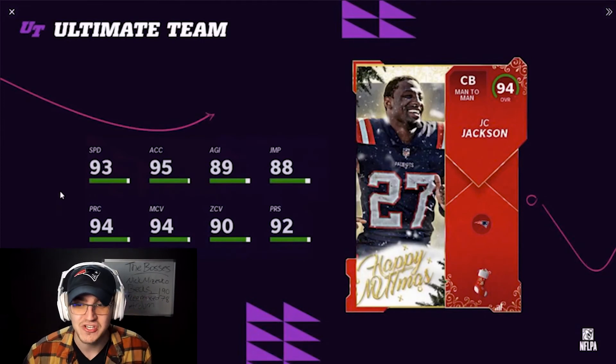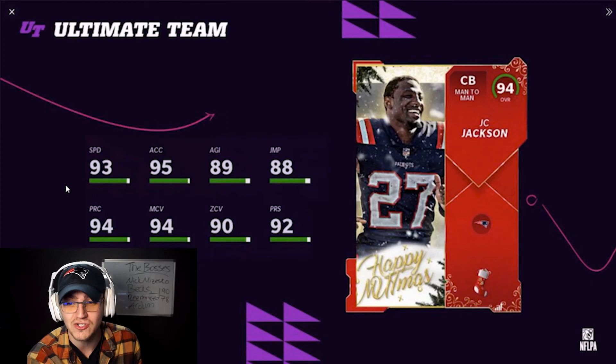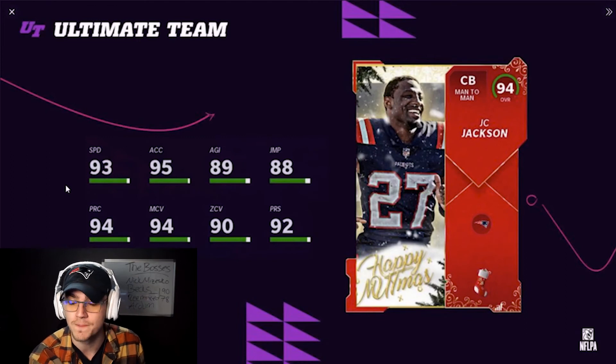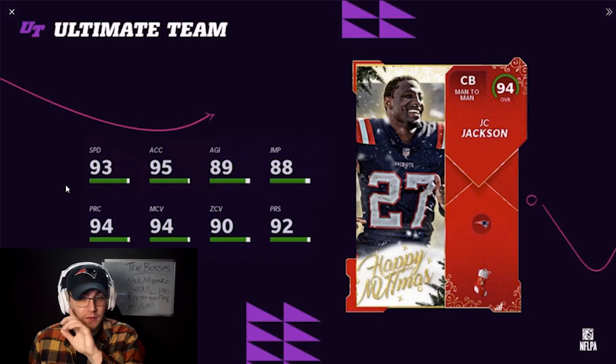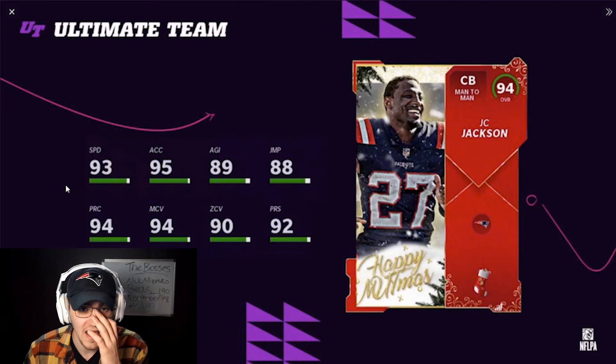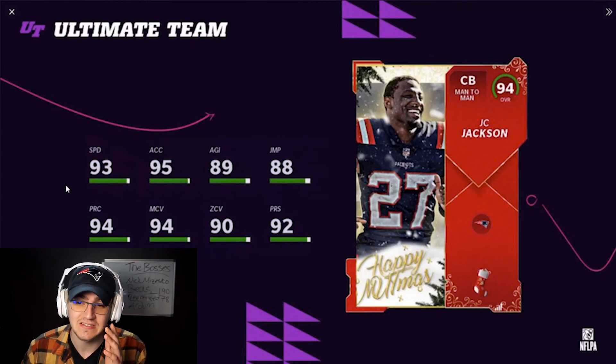The last master is JC Jackson — back at 93 speed, 95 acceleration. Power him up a bit and he hits 90 agility, 94 man coverage, and 90 zone, so he hits both thresholds without being powered up on man and zone. Make sure you power him up or get a strategy card for agility. Now, he's listed at 5'10" in the game, but Pro Football Reference — which the developers confirmed they use for physical attributes and team chemistry — has him listed at 6'1". If they bump him to 6'1", JC Jackson is going to be insane.